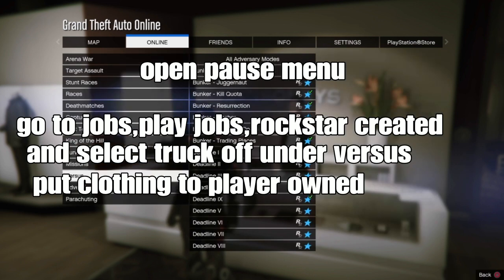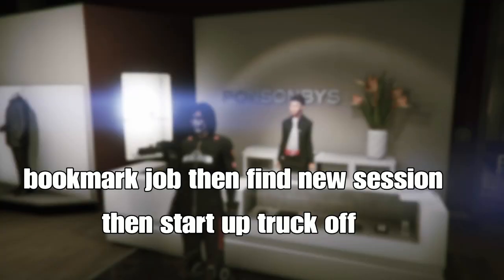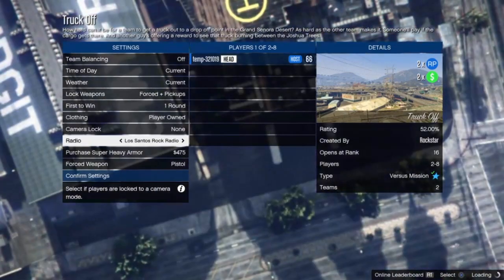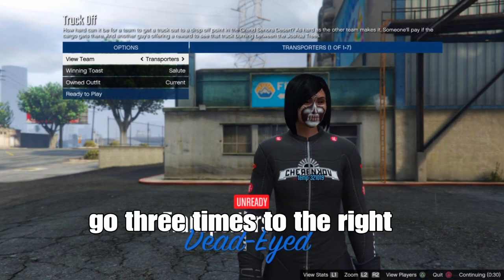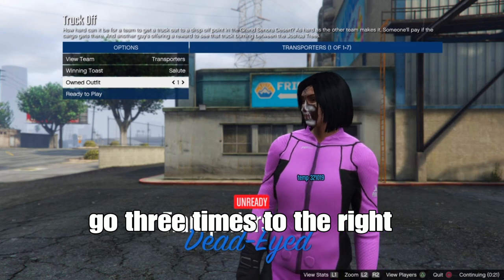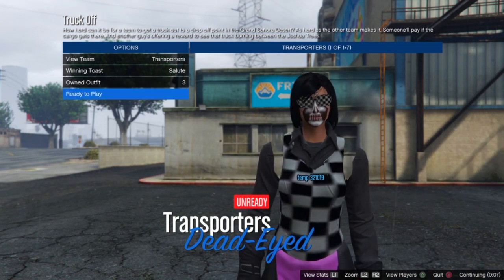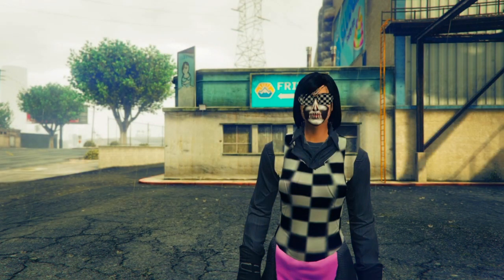Open your pause menu, go to jobs, play jobs you created, and select the Truck Off mission. Put the coin in to play, or ask the host to do it — you can bookmark the job and find a new session to start the Truck Off so you're the host. When you load up the Truck Off, go to cloning, go left to play your own, and invite a friend or random person to help. From there, go three times to the right — the first outfit gets the gloves onto the pink scuba outfit, then move the scuba pants and racing clothes to the second outfit for the checker top, and outfit three gets the vest. You'll also get the checker glasses.